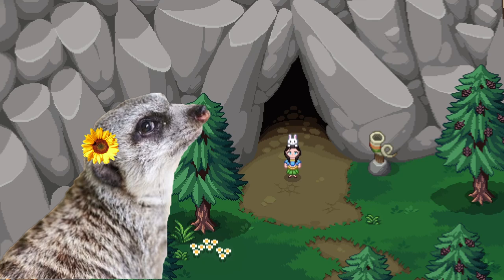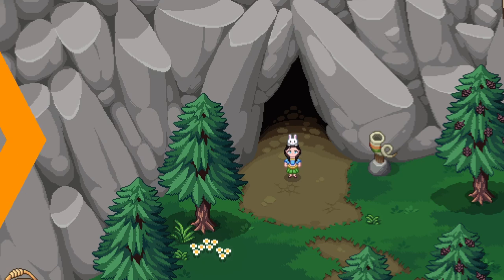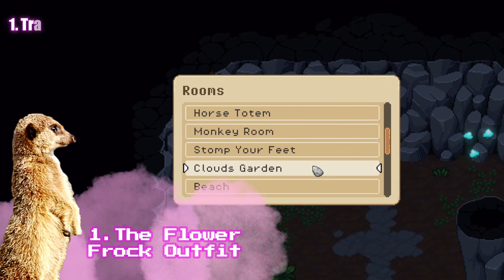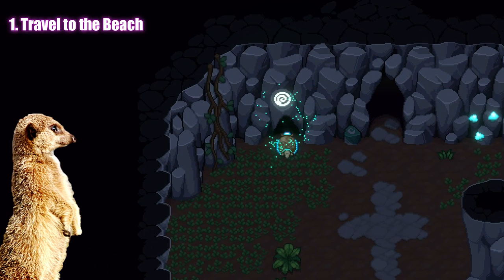Let's first talk about the free costumes. See this dress I'm wearing? Super cute, right? Here's how you can get it. The Flower Frog Outfit: travel to the beach using the Glyphodon's teleporter.